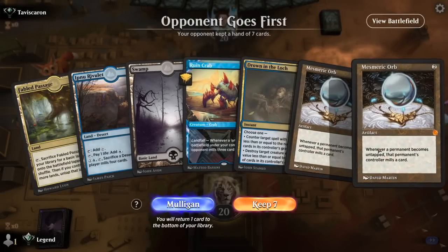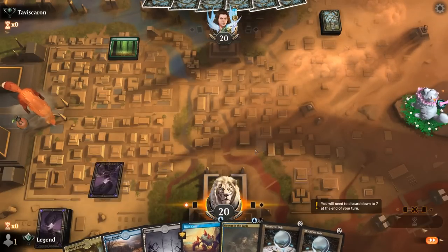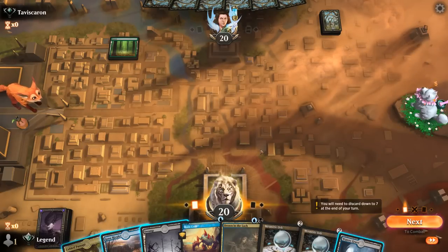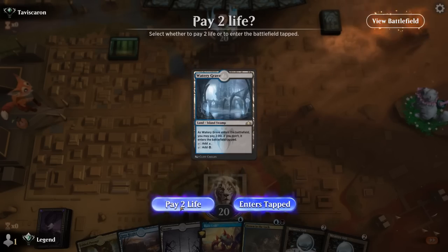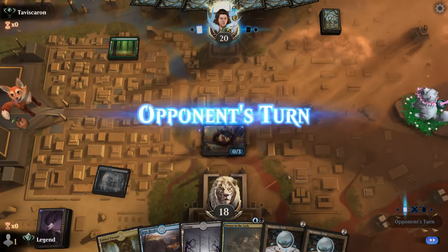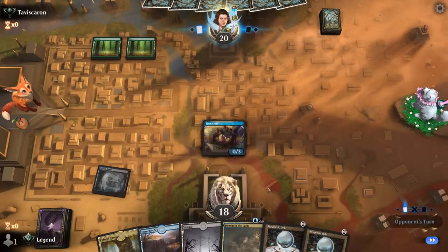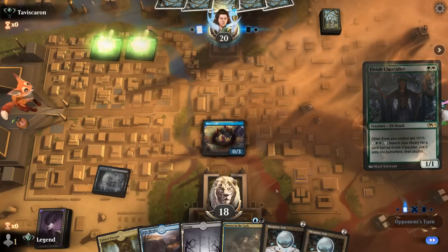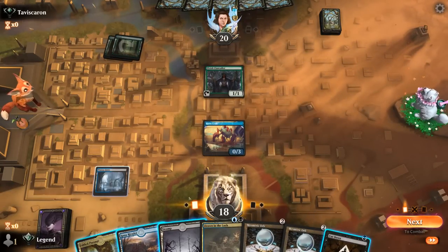Okay, we're on the draw and we've got a keeper. Crab into Mesmeric Orb is one of our better starts. I'll take Watery Grave instead of taking repeated damage from Rivulet. Opponent on mono-green, maybe an elf deck — no one-drop. Turn 2 Clank Caller. This could be a tough matchup; Cut Down was a good draw, but Mesmeric Orb should be quite effective at least.